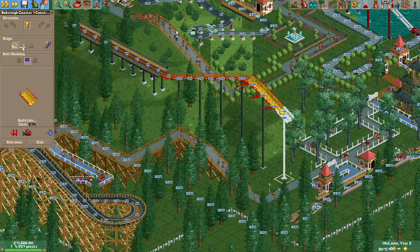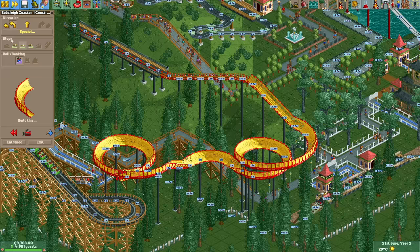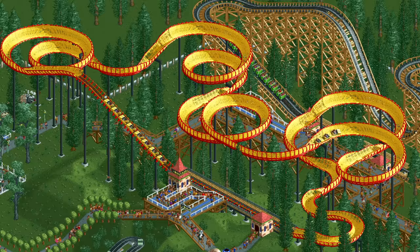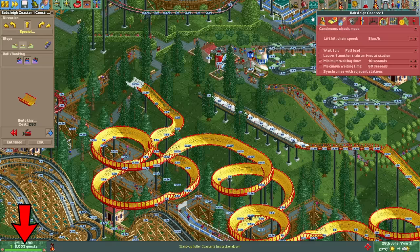A little bit later it's bobsled time, which I don't particularly like building as you have to be very careful for it to not fly off the tracks and crash. It limits your design options and in a park like this with very limited space that's not a good thing. The bobsled is great for terrain coasters or when you have a big open area available, but here it doesn't work very well. I'm still fairly happy with the end result though. During the construction of this bobsled we passed 5,000 guests, which is halfway to the ultimate goal of 10,000, and we're only about 35% of the way through — so it's looking good.